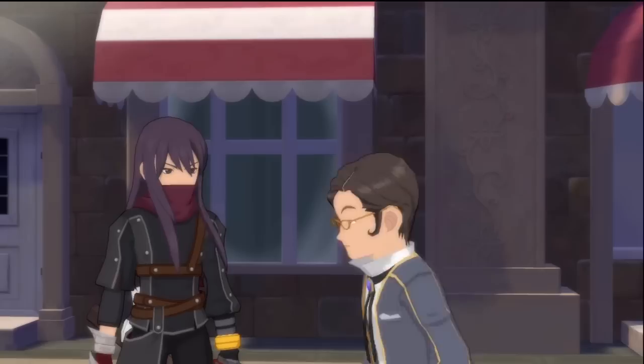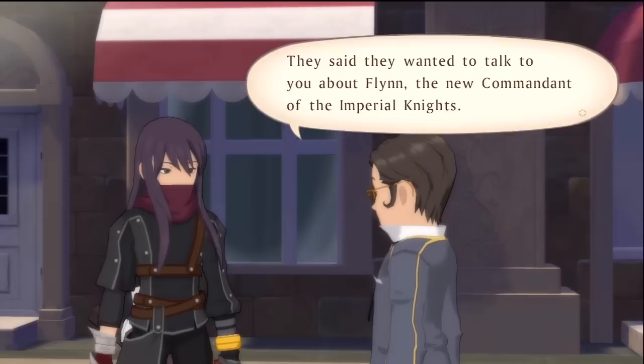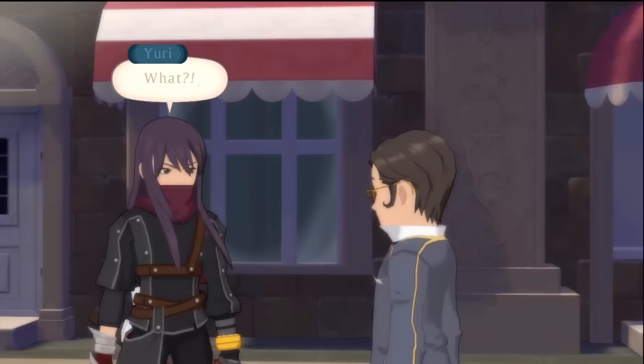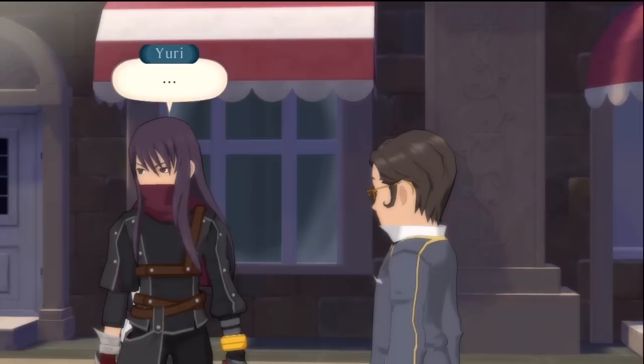An NPC with long black hair approaches. 'My hair's purple, bro — what do you want?' Some people with the knights wanted her to tell them if she saw someone with my appearance. They want to talk to me about Flynn, the new commandant of the imperial knights. I ask if it was a girl with cat-looking eyes and a kid with a head like an apple — yes. I say I can wait at the inn. Some freaky stuff is going on — I guess this is supposed to happen.